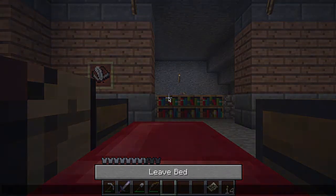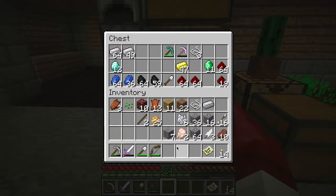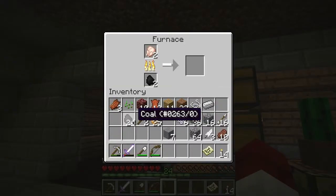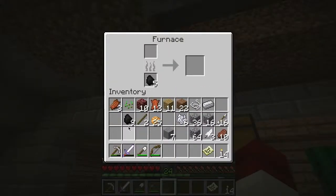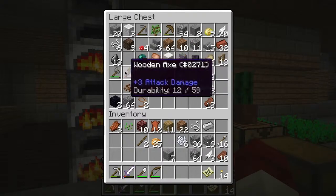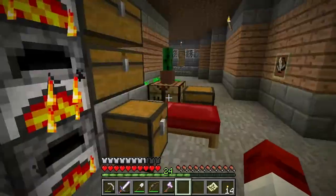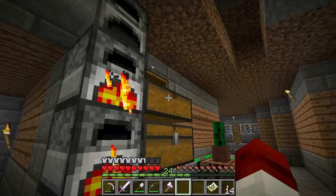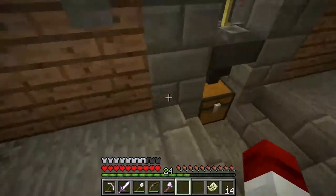We're going to need some wood, so we're going to go grab some of that. I'm level 24 — the quartz gives you quite a lot of XP if you guys didn't know that. I have 32 pieces of wood here, I think we should be good. If we need it I'll just come back and get it. So let's go ahead and go to the nether and get started.